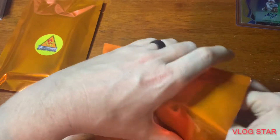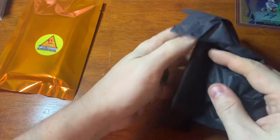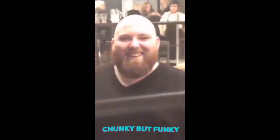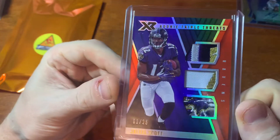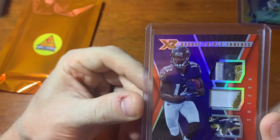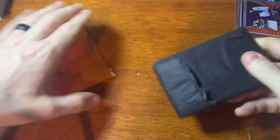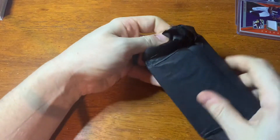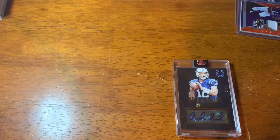Here's the second one — this one isn't very heavy either. That is cool — Jaleel Scott. I don't know much about Jaleel Scott, but that's out of XR, it's one of 25. It's really cool — the full Ravens head right there in the patch. You get some stuff in here that's exciting and some stuff that's not your chase cards. This one is in a one-touch so it's going to be one of the better hits. Let's see — it's Black Gold!